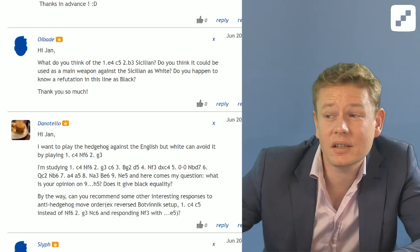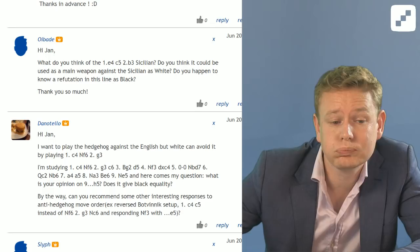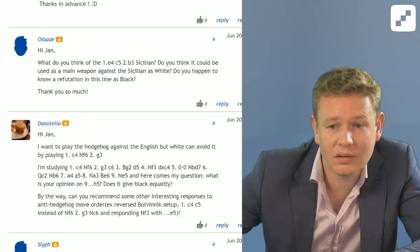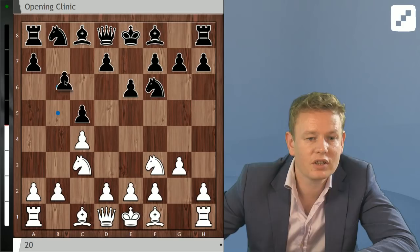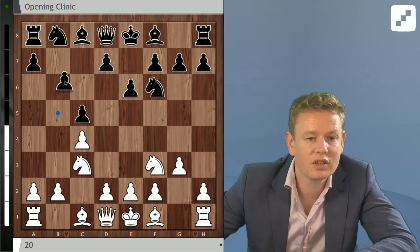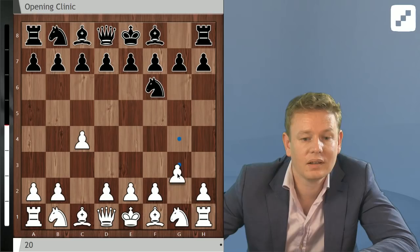Alright, we're going to need a chessboard. 1.c4 Nf6 — Dan Othello wants to play the Hedgehog, which means something like Nc3 c5 Nf3 e6 g3 b6, then Bg2 Bb7. After c4 Nf6 g3, white is first to occupy this diagonal, so it's going to be hard to play the Hedgehog — you can't go b6 and e6 after Bg2.